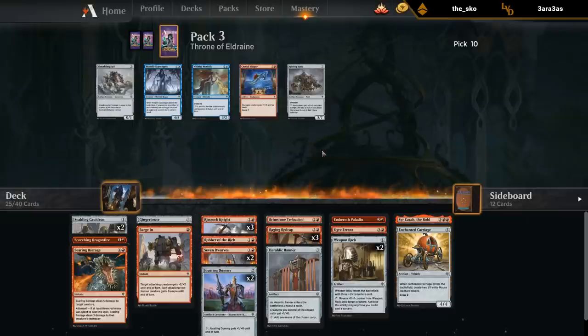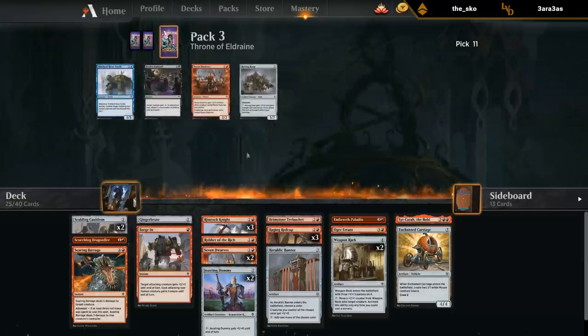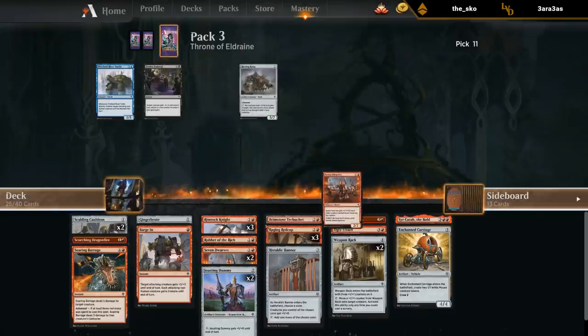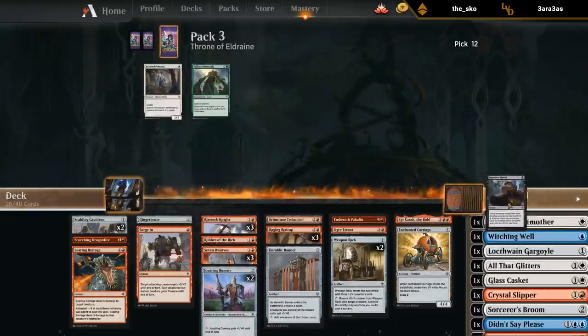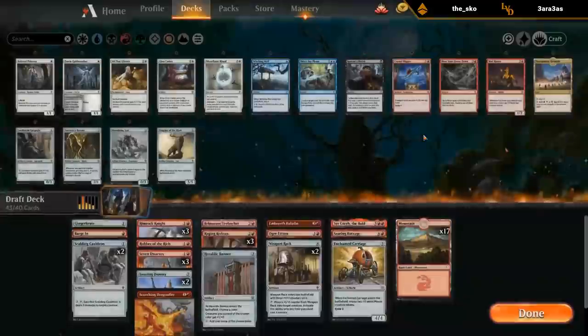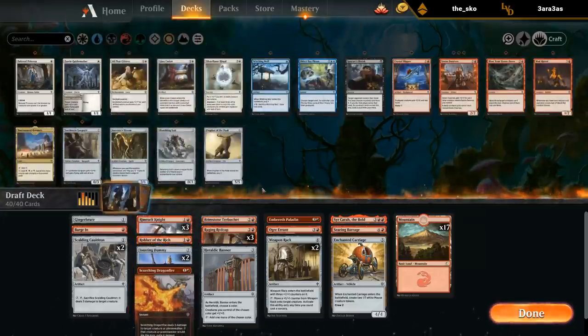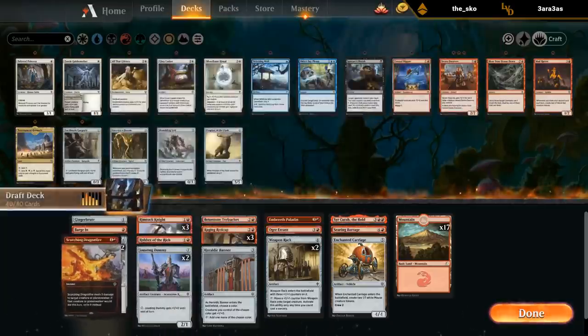We didn't wheel the first Dwarves. If we don't wheel the second one I'm probably just not going to play the Dwarves at all — those would be two easy cuts. We wheeled the second one — how does that happen? We didn't wheel the first one but we wheeled the second one. These bots. So now do I play them? I've got three of them — that's borderline playable. If I had two I would definitely cut them. With three maybe, but we don't have a ton of card draw to help draw multiples. I think we can just cut them — they're also not even knights so they don't synergize with the Trebuchet.